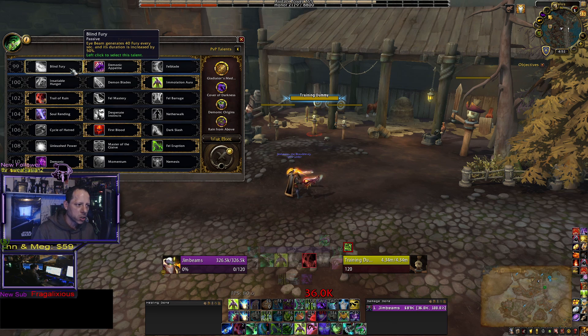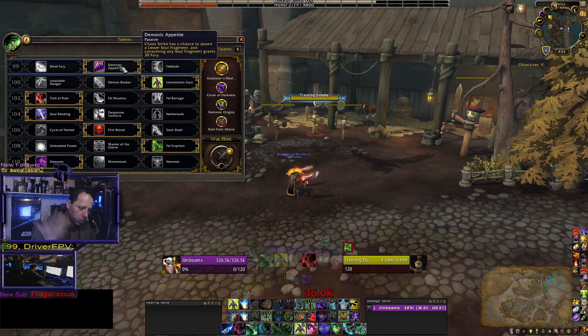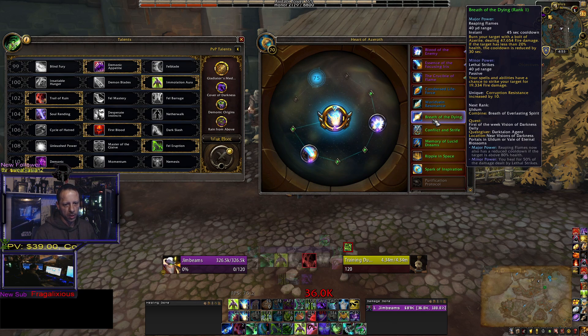In bigger keys everybody wants to do as much DPS as possible, especially single-target. So Demonic Appetite is your go-to in PvE unless you're cleaving huge amounts of adds and have someone on your team that can pick up your single-target slack. Demonic Appetite is the best for single-target, paired with Crucible of Flame or the new Azerite trait Breath of the Dying. I just got Breath of the Dying yesterday and haven't had time to rank it up yet, but these are the best talents for both PvE and PvP Demon Hunter.